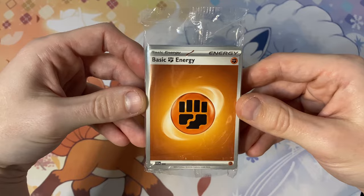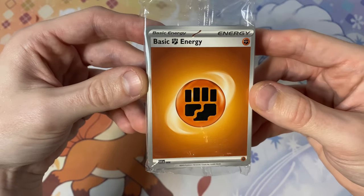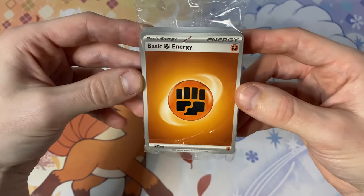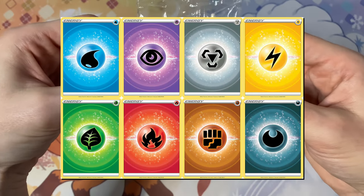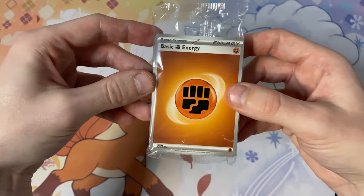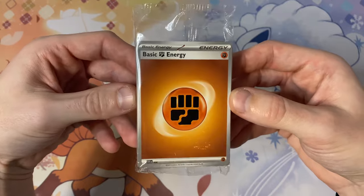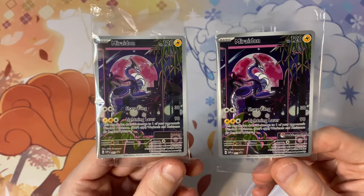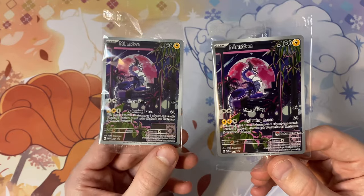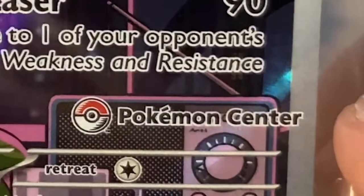Everyone's favourite item from the Elite Trainer Box — the big block of energy cards. These energy cards look really basic design-wise. I know the last design we had in Sword and Shield looked quite nice. You know what, Aaron, sort it out — we're in a new era, stop being so pessimistic. There's no positives about energy cards, so let's swiftly move on. We have two promo cards — that's right, two! For this Scarlet and Violet era, all Elite Trainer Boxes come with a promo card, but as this is the Pokémon Center edition, you get an extra one with the Pokémon Center stamp.